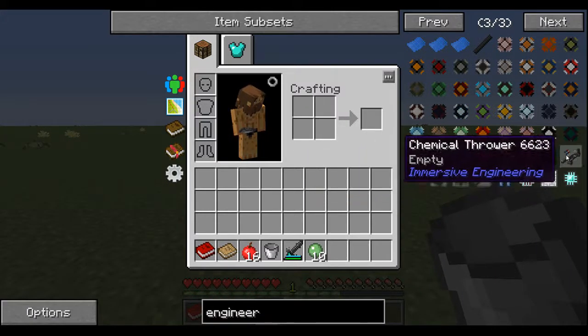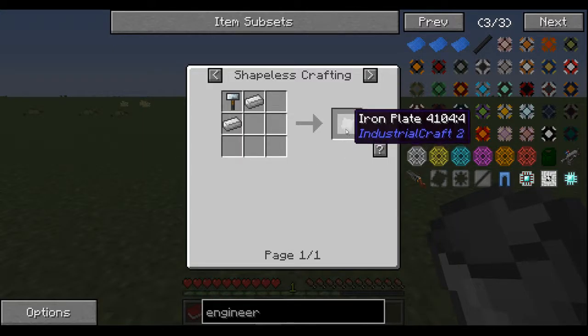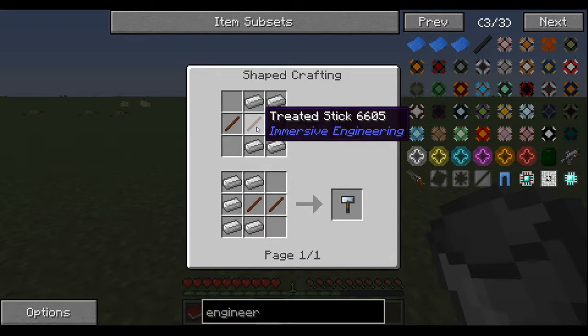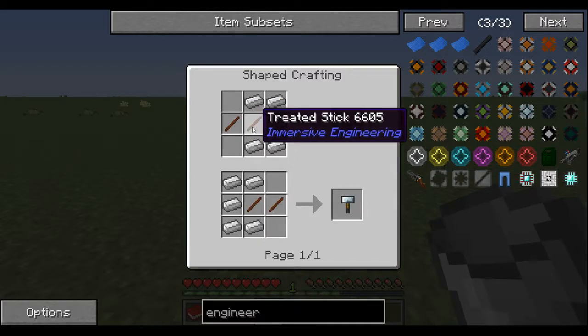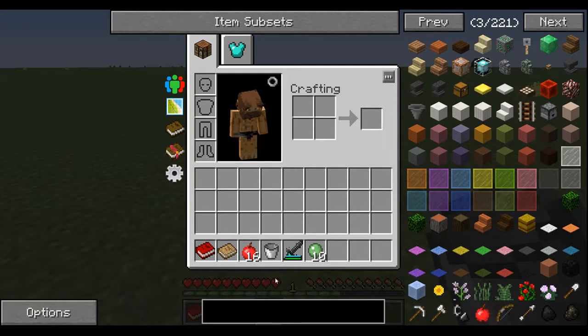So here's your recipe. You can go Industrial Craft 2 and get the forge hammer, but the plates now use two iron ingots to make one plate instead of one. So off the bat, you need six iron just to start making the bucket. The forge hammer is a whole new entity, and these are treated sticks — instead of regular sticks, you now need treated sticks.